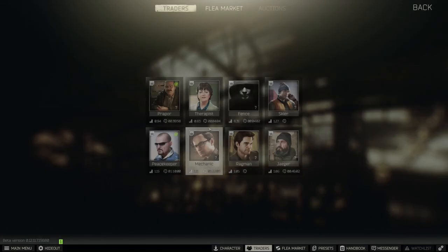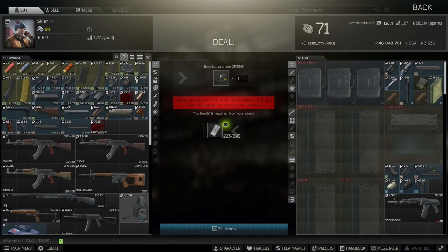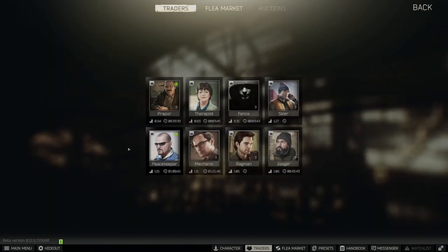Go to Skier level 1 for the Bastion dust cover. For the sight, I prefer holos, so go to Skier level 3 for the EOTech XPS3-0. You can get it a hair bit cheaper if you want to go to Peacekeeper level 2, right here.